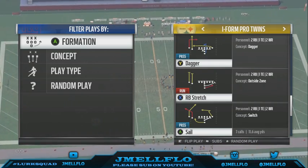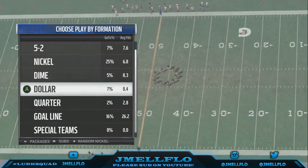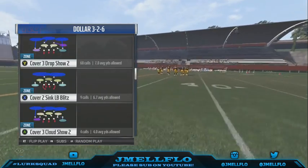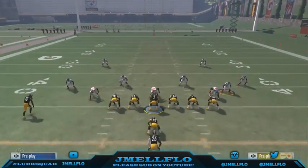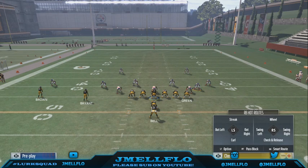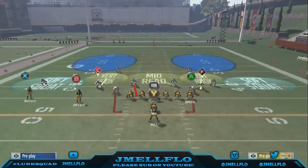I like to use the Wide Sal against Cover 2 mainly, but it can still work against any zone. So let's talk about Cover 2 specifically. All you're going to do to set up is streak your tight end, put your fullback on a hitch route, hit your RB and put him on a curl route, and your running back is already swinging out to the left - that's what you want.